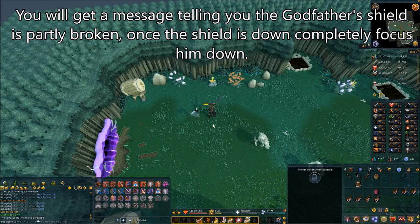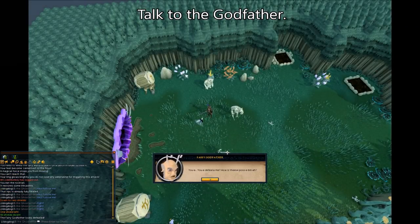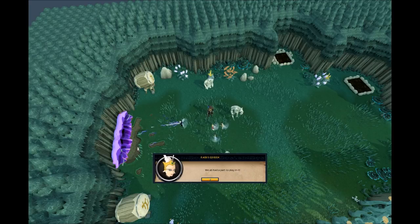Once his shield is completely down — the purple around him will be gone — equip your main weapon and kill the Godfather yourself. You need to keep all three Ivory generals alive long enough to break the shield; they only need to be alive for about 30 seconds. Once he's dead, talk to him to trigger a cutscene where he complains you foiled his plan, and the other fairies force him through the rift.